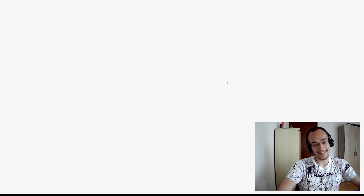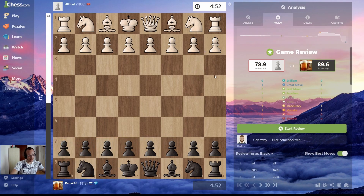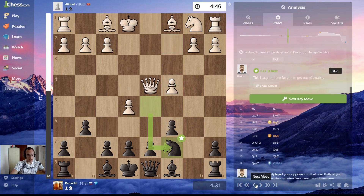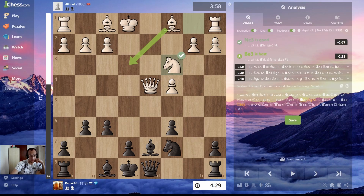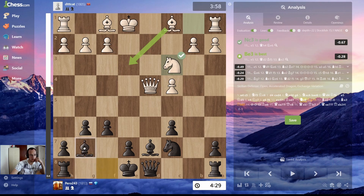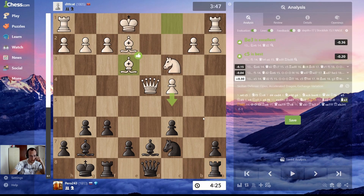Now let's look at the game review. 89 accuracy — I mean, yeah, 89. This is correct. Okay, this is the best move. And then f6, and then bishop takes. So this was my first inaccuracy. E5 — I wasn't aware of this plan. But bishop g7 is still the third best move. Now let's first look at the game and then the opening. So this was just a total mistake.